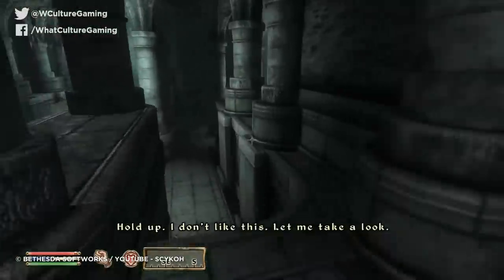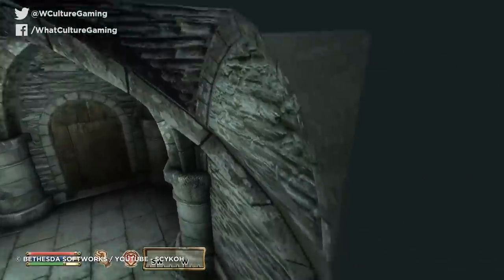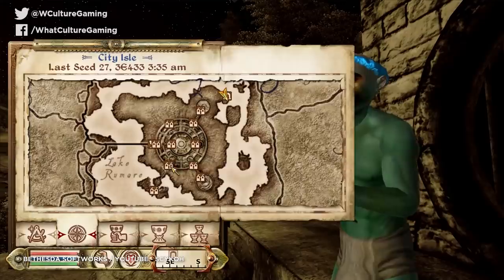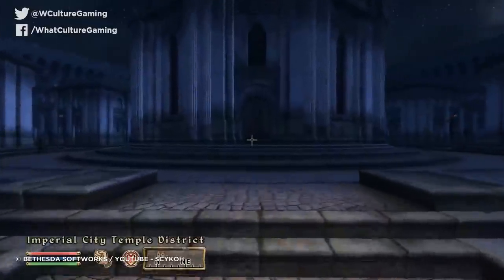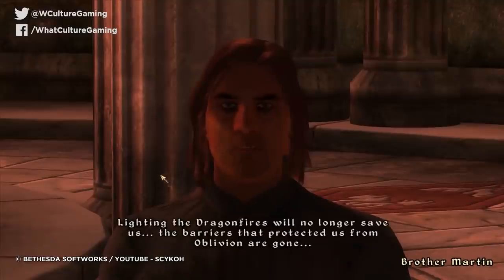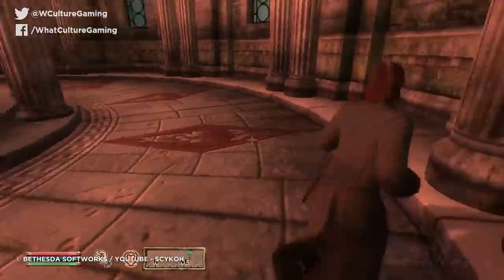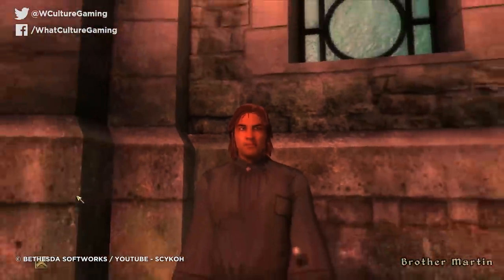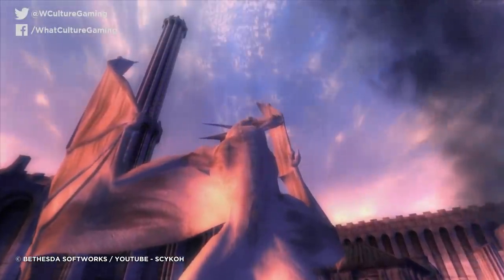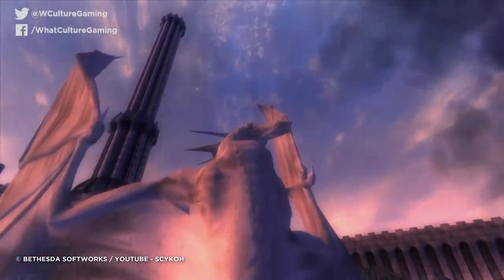From there, you need to travel to the Imperial City Temple District, because the developers left a secret entrance to the last area of the game behind the door of the Temple of the One. Wait for a couple of hours in-game, and Martin shows up. Because you've confused the game enough, it just presumes you've somehow done everything legitimately. Push him into the right spot and he'll trigger the final lines of dialogue, making it possible to complete in five or so minutes.